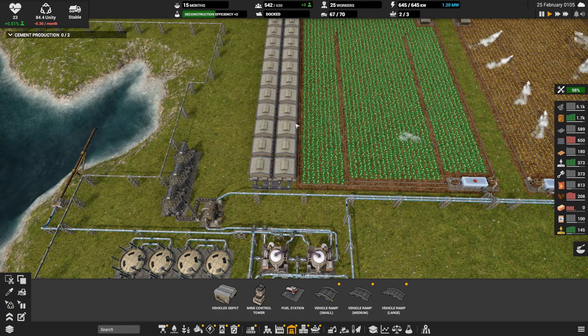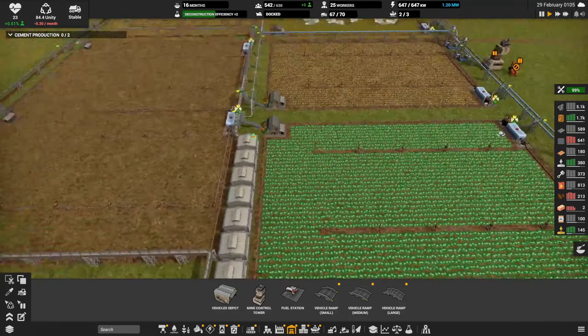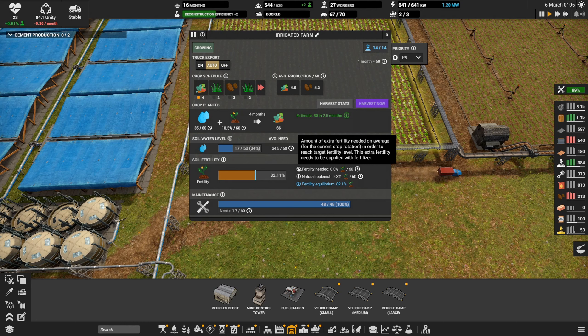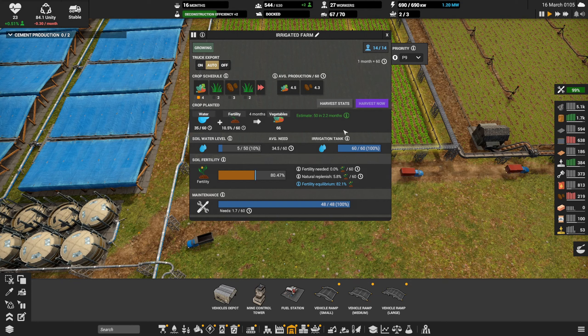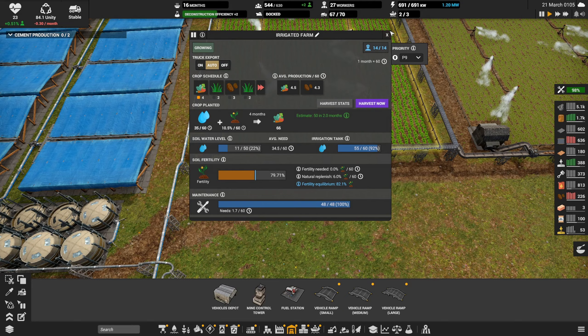How is this food situation? We fill these up — pretty good. Almost have this row done, we have a ton more storage. I'm a little curious how the crop rotation is going to work with this guy. This says the amount of extra fertility needed on average for the current crop rotation — I'm reading this to mean that we're okay with fertility by having these two manure crops and these two food crops. I don't know if it's the ideal combination, but hopefully it's good. Fertility right now — 80, 31. I guess that's good. It's a little complex, a lot going on, but we'll take it.